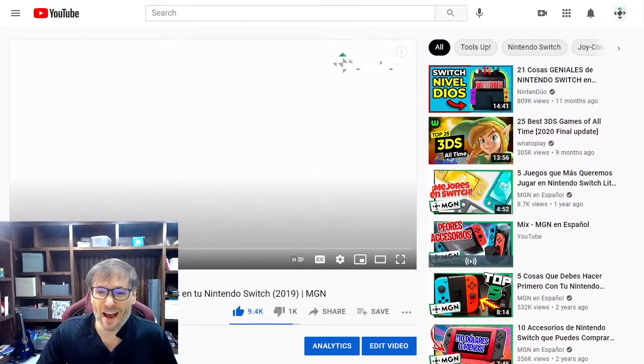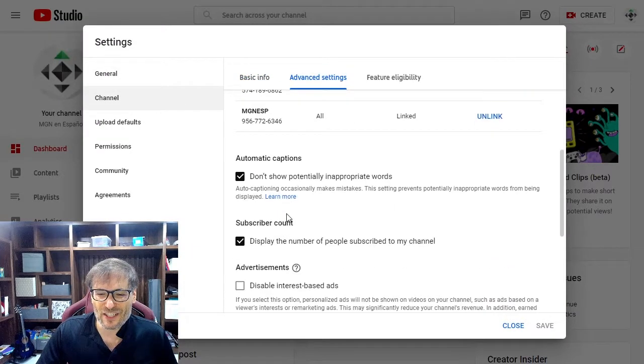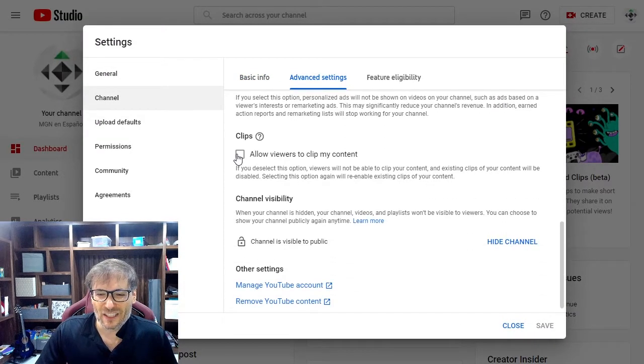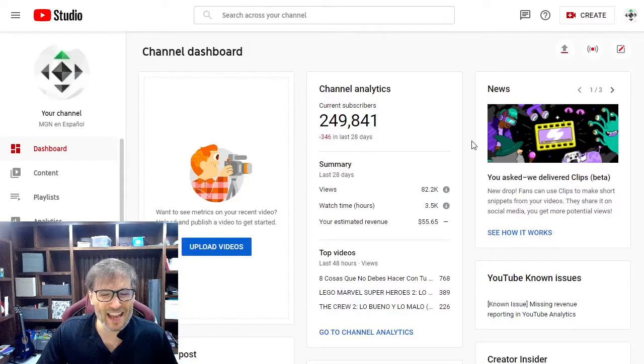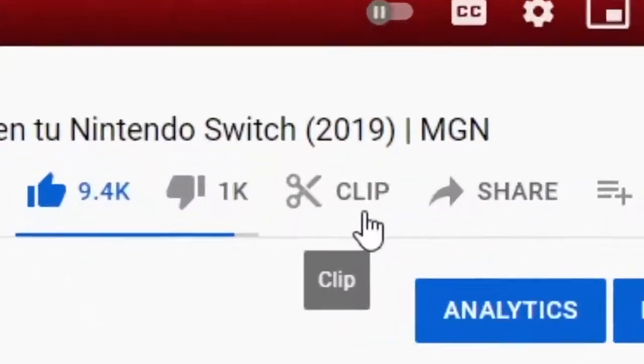If you change your mind and want to re-enable it, go to the same Settings Advanced in your channel and check it again, click Save, and now all of your videos have the clip button re-enabled.